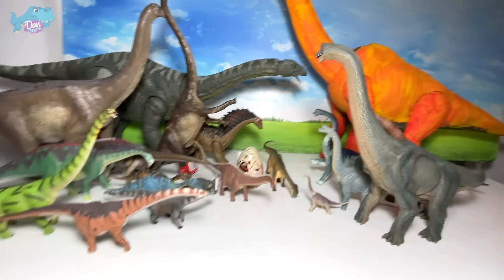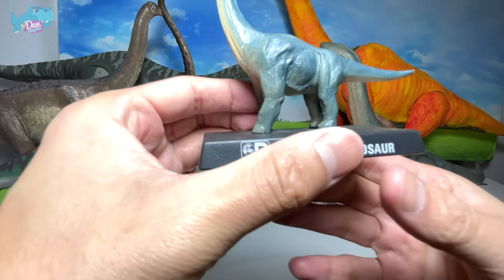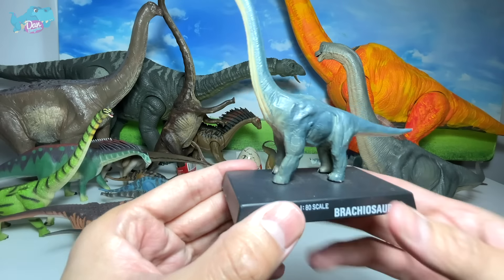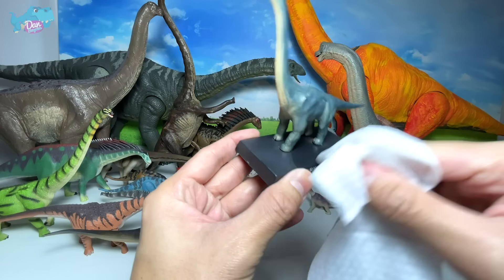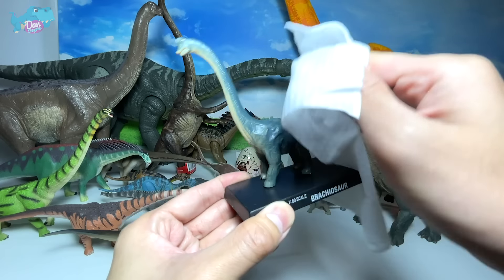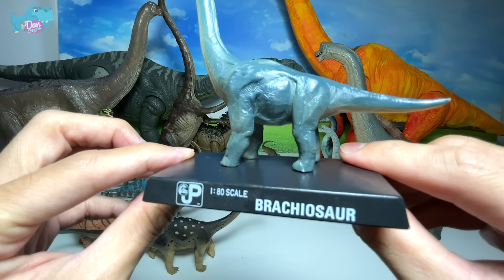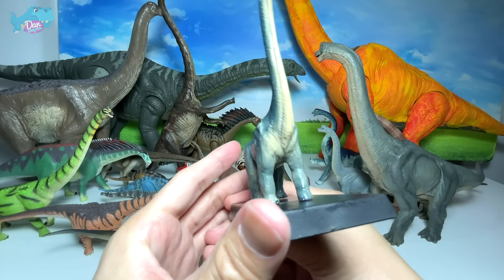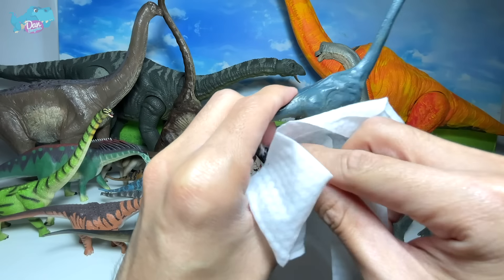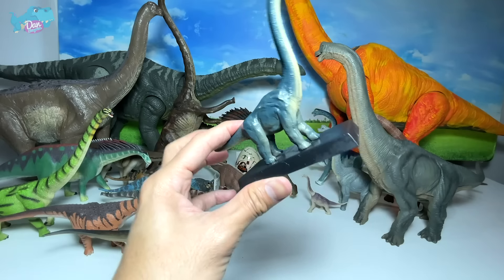Initially paleontologists thought Brontosaurus was actually an Apatosaurus, but they concluded that the Brontosaurus is actually a species of its own - so it's pretty cool. Next up, a gigantic sauropod right over here - just check this out, it's really huge. This is the Huanghe Titan - this was discovered in China as well. It's basically an enormous figure from PNSO.